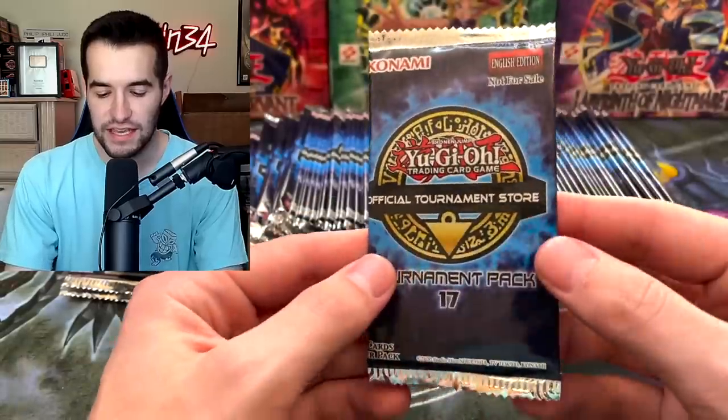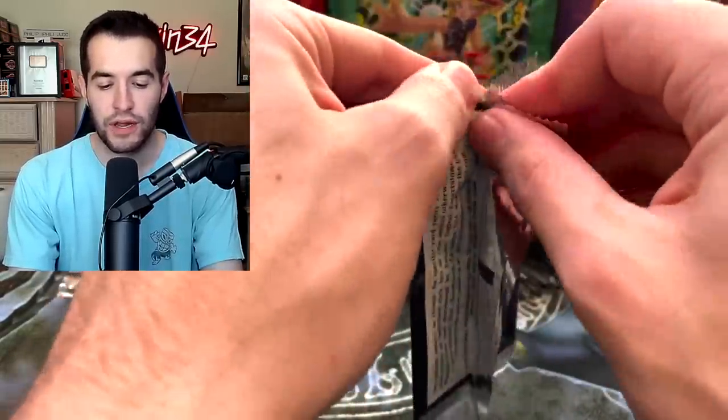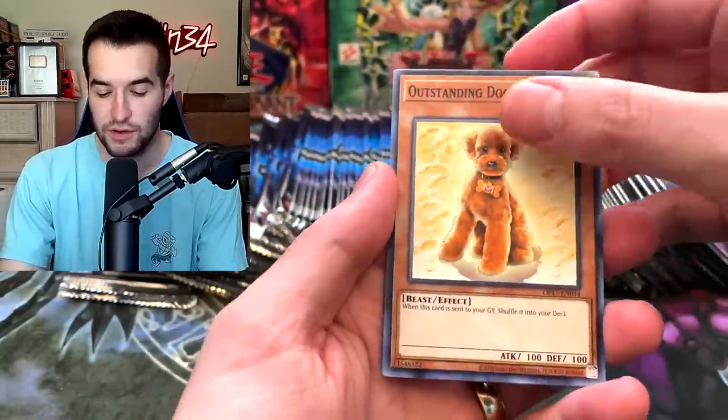There's also an ultimate rare Utopia as well as the Black Luster Soldier, Soldier of Chaos. This is going to be a longer video because we do have 100 packs. I'm not sure what else is in here besides the ultimate rares, but I think there are usually some pretty good reprints in these OTS packs.